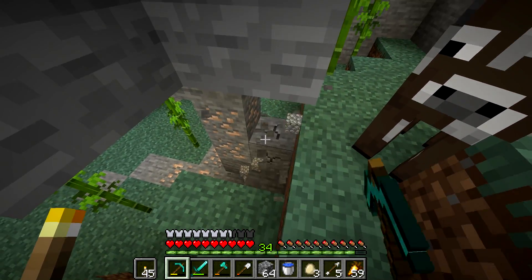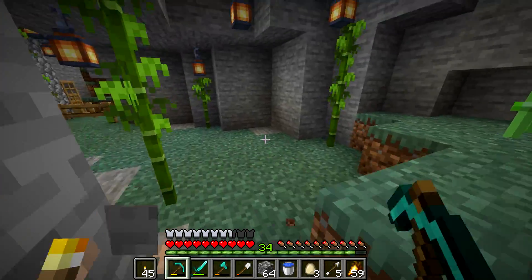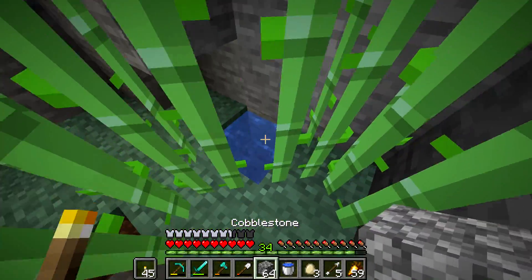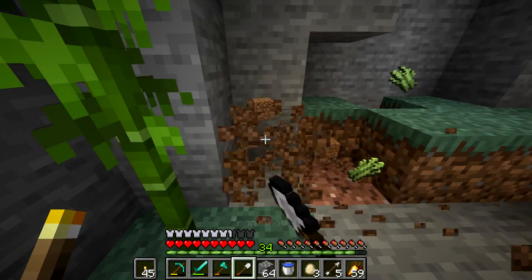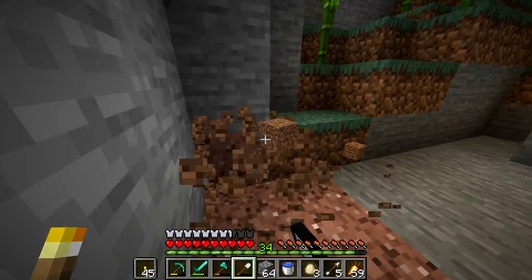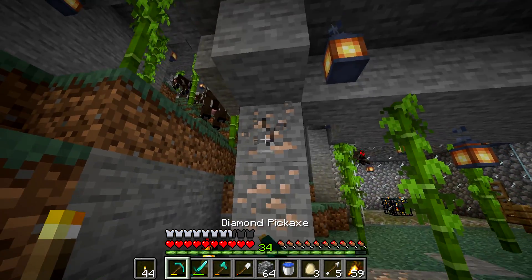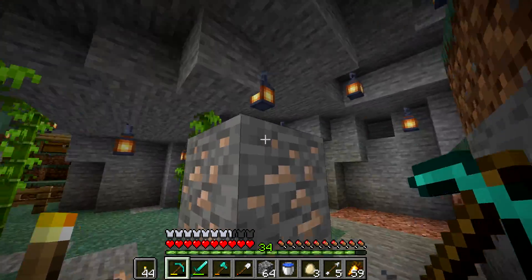We're going to essentially make an entire flat room down here for them to hang out in, because what they're doing right now just doesn't work. There's no point in keeping it if it doesn't work. The cow cave was a failure - just like the sugarcane farm, but that's okay. We're jumping straight into the project.